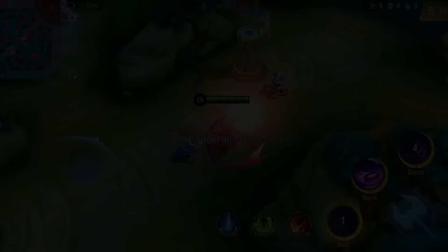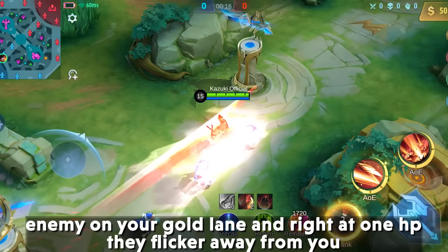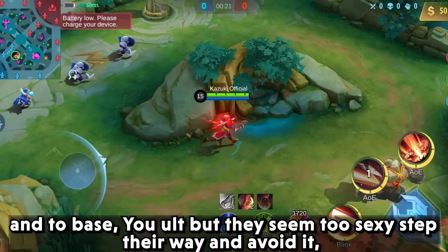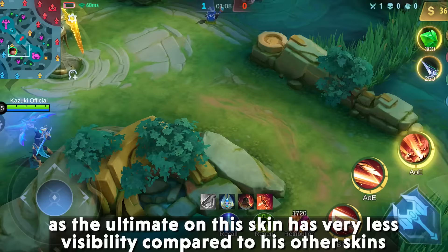1. Yi Sun Shin Fleet Warden — Imagine you are using YSS and doing an intense 1v1 against an enemy on your gold lane, and right at 1HP they flicker away from you back to base. You ultimate, but they seem to sidestep their way and avoid it. Would you not regret not buying YSS's epic skin? The ultimate on this skin has very low visibility compared to his other skins.